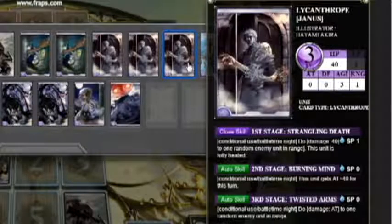The last thing is a close skill. This is a skill that triggers whenever a card is taken below zero hit points. This lycanthrope's close skill gives him a free hit, a free attack, and heals him.